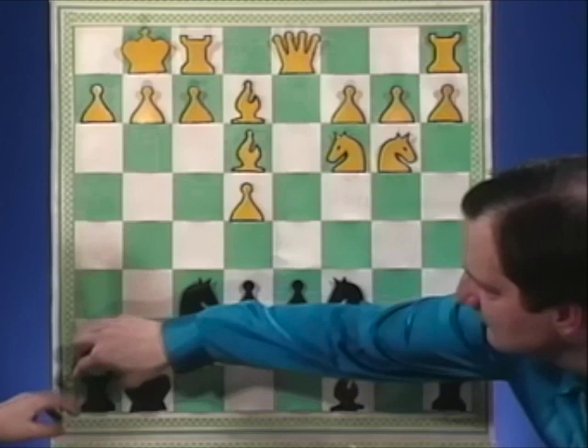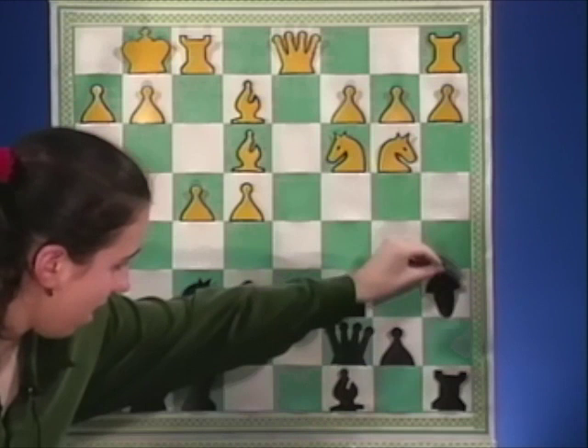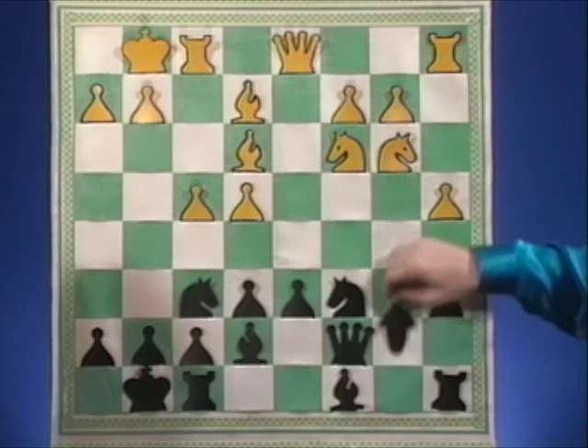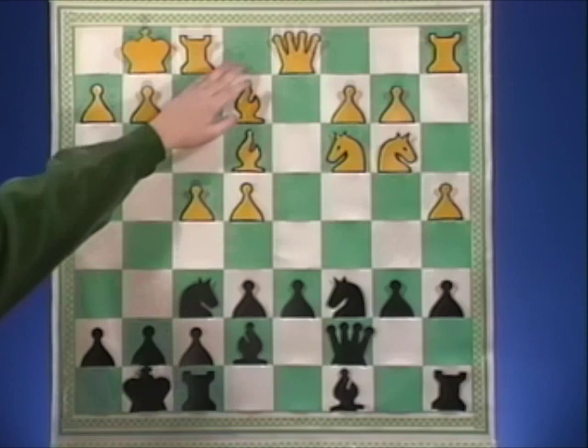So after bishop e2, you go ahead and castle. And after f4, we have a standard thematic Sicilian defense position for both sides. Here he played a4, but now the difference is you have time to play b6 and stop this advance with pawn to a5. And here your opponent played very aggressively.